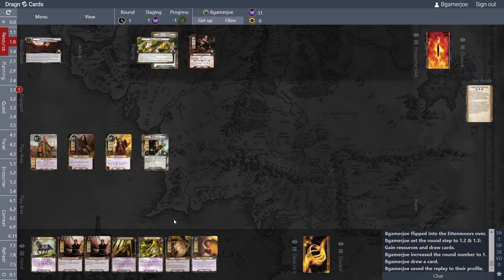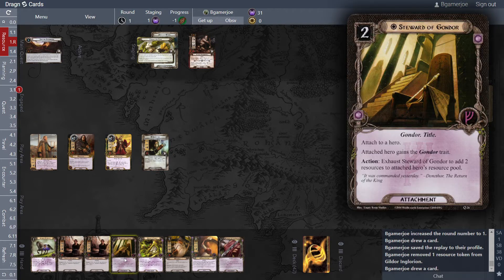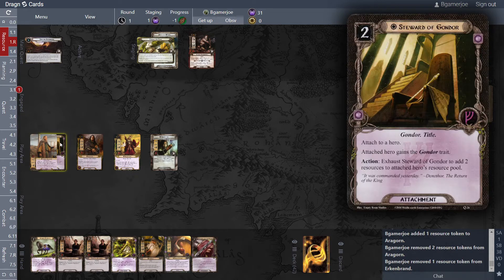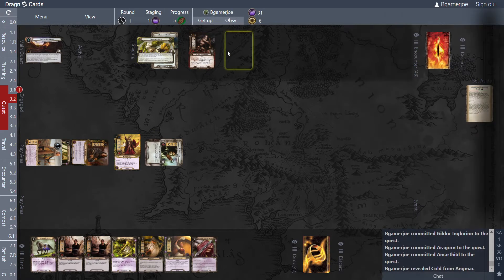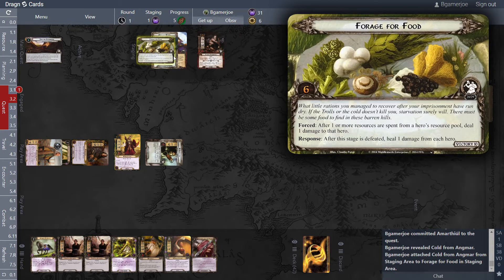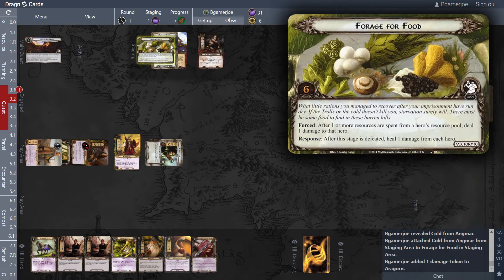Cards cost one more. I'm at 31 threat, he's at 36 — I'll be coming down soon. I'll draw a card first, play this for three, give myself two resources, then draw a card. We're going to quest — a little rough on the six-to-one. Each player deals a damage through a hero they control. Attach Cold from Angmar to the current quest — it's a condition attachment that treats each damage character's printed text box as blank except for keywords and traits. So Erkenbrand is blank for now, but we do have six versus one for five progress.